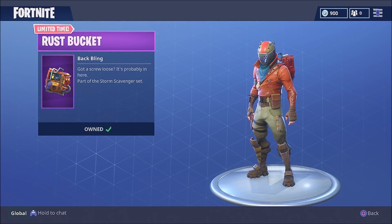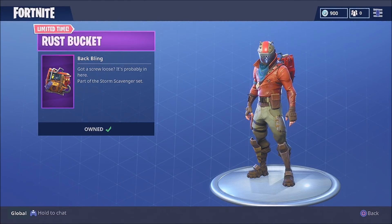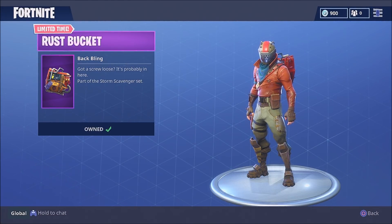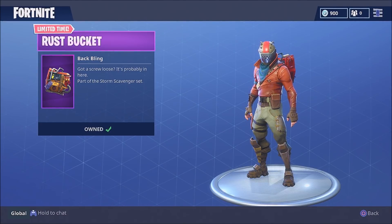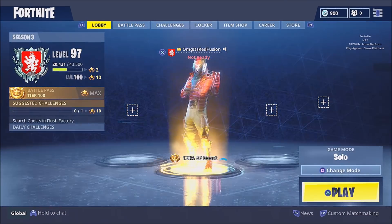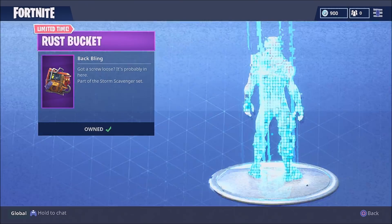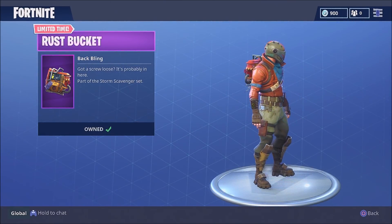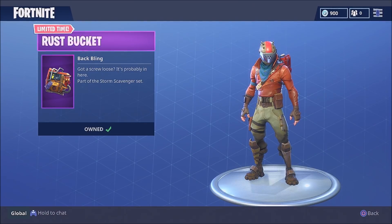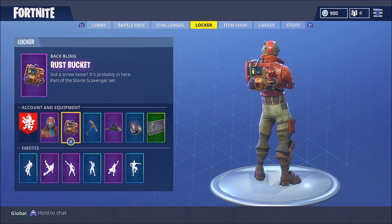Both of these are officially available right now with the brand new update for Fortnite Battle Royale, which was bug fix update V3.5.1. To get the Rust Bucket, download that update, go into Battle Royale, head to the item shop, and you should see the Rust Bucket as the first item under daily items. It should say zero V-bucks, and then you can purchase it and it'll go into your locker.